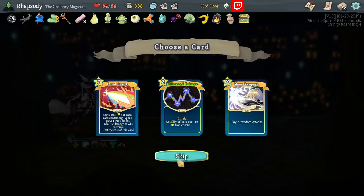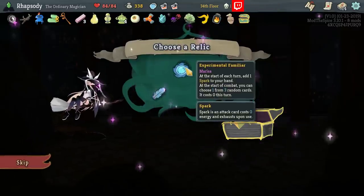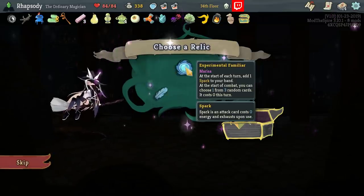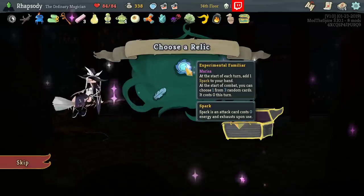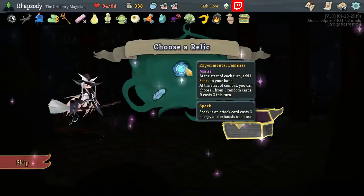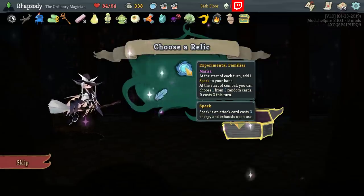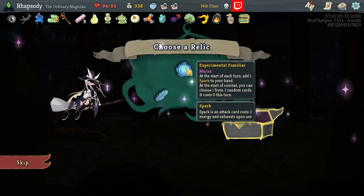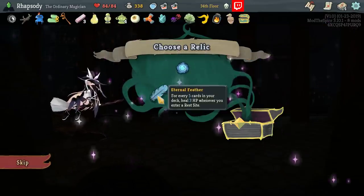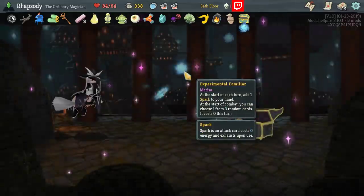One thing I do need to consider about Collecting Quirk is that it's not going to be great specifically in the position of fighting a bunch of enemies with Thorns. So I am going to need to find a way to deal with enemies that have Thorns despite the fact that I have Collecting Quirk. Experimental Familiar: at the start of each turn, add one Spark to your hand. At the start of combat, you can choose one of three random cards; it costs 0 this turn. I mean, it's definitely better than Eternal Feather and Lizard Tail, no matter what it is. So I just take it.